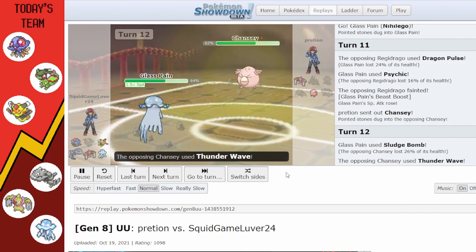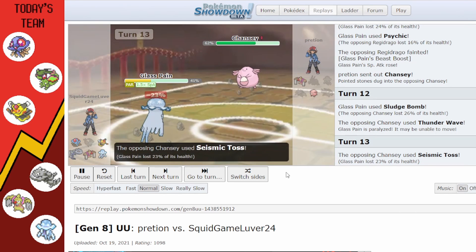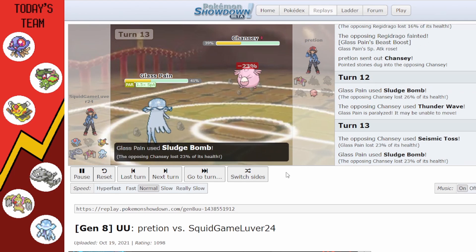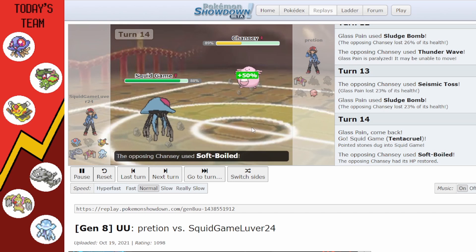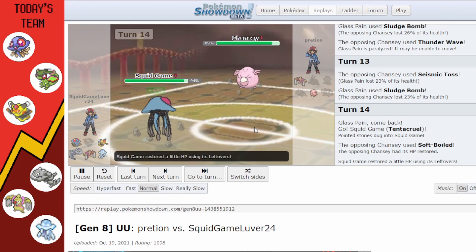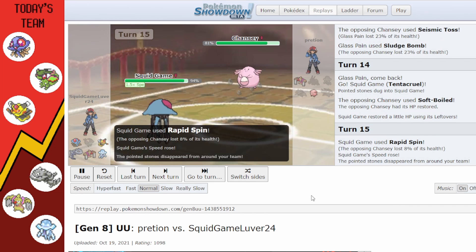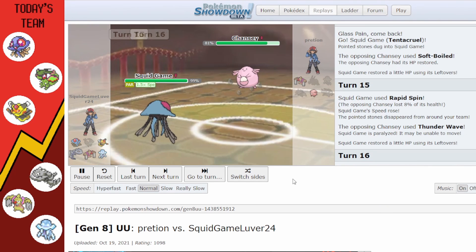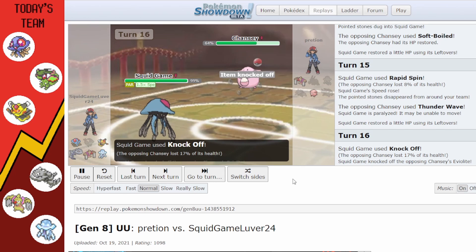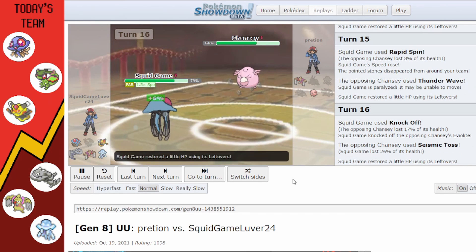I just start Sludge Bombing Chansey. They get Thunder Wave to land, then go for Seismic Toss. Eventually I go to Tentacruel to do a quick Rapid Spin and get rid of my own Rocks — as a physical attacker it'll deal more damage to Chansey. They paralyze again, which is fine. I go for Knock Off to get rid of its Eviolite.